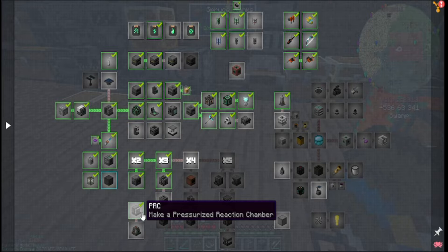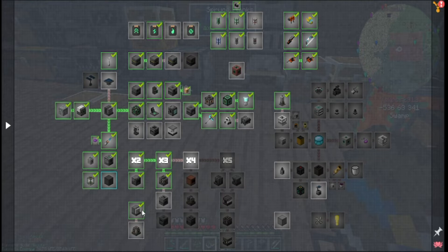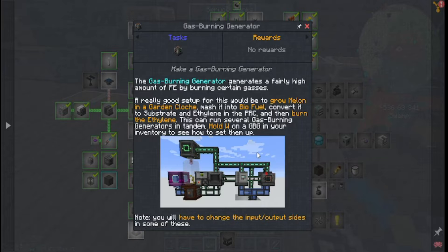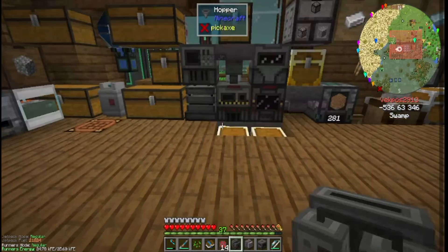I accidentally made the pressurized reaction chamber — whoopsie daisy, must have added it by mistake while checking things out. But actually we can go this route instead of ore tripling — that's fine with me! The gas burning generator generates a fairly high amount of FE by burning certain gases. A really good setup is to grow melon in a garden cloche, mash it into biofuel, convert it to substrate and ethylene in the PRC, and then burn the ethylene to run several gas burning generators in tandem.